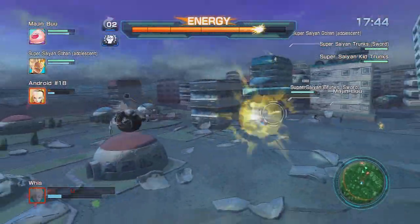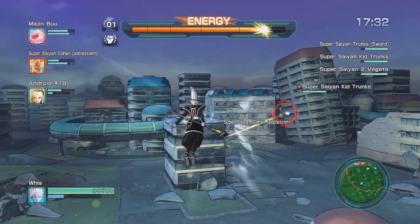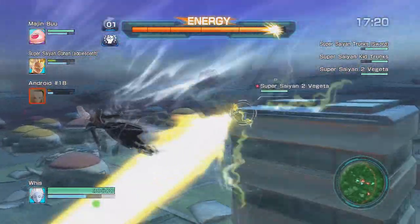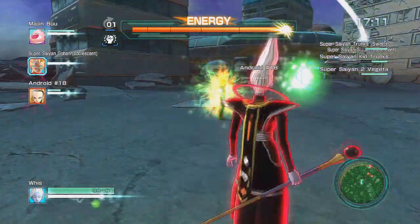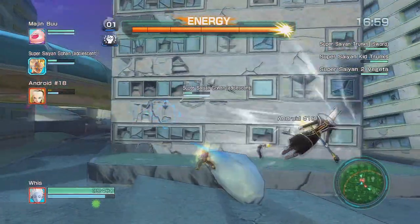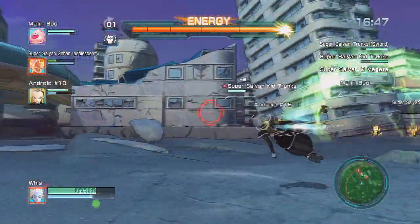Let's talk about how I feel about Whist overall. He's not bad, but he's no Bills — not as fun as Bills — and I don't think people are gonna pick Whist over Super Saiyan God Goku. He has the same problem Super Saiyan Goku had in that he lacks that wow factor. More importantly, the lack of a gap closer is bad both for getting into melee range and for reaching downed allies to revive them. It puzzles me why they didn't give him that.